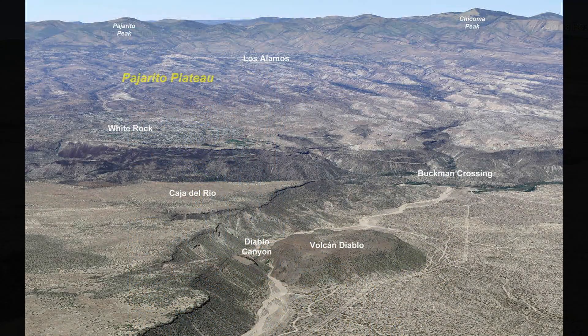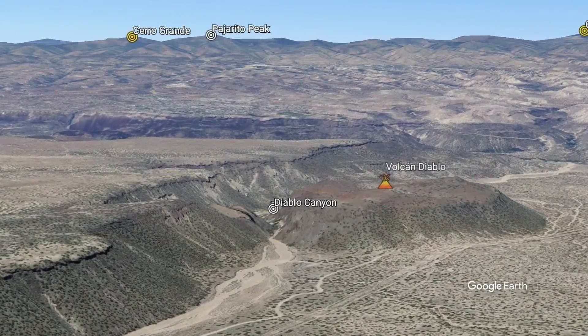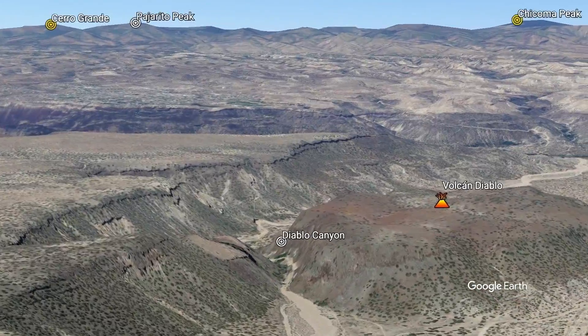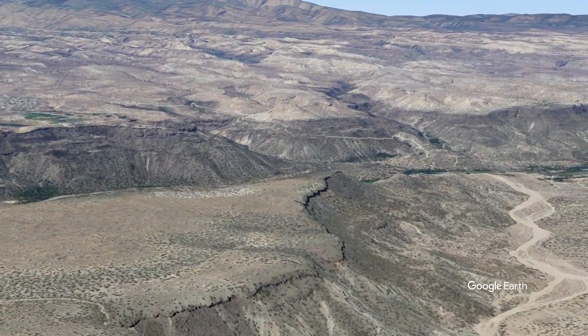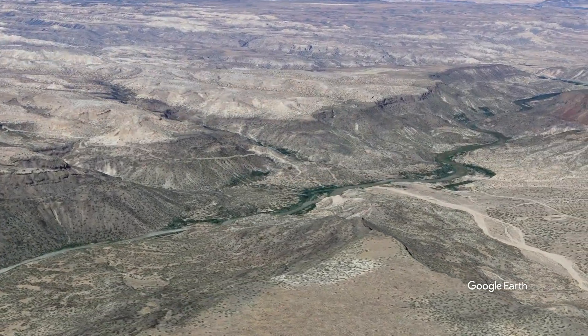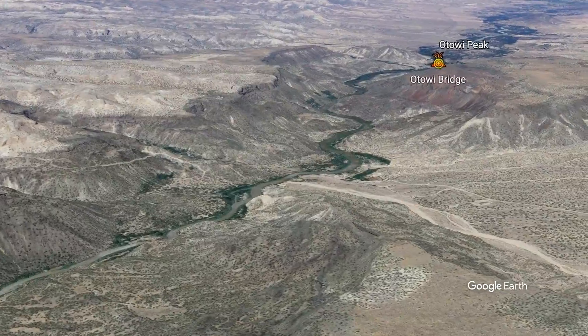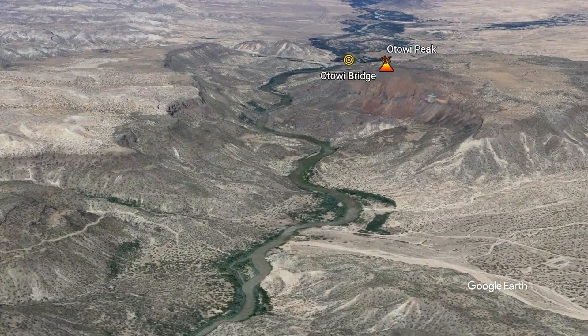As we begin to fly over Diablo Canyon, the Rio Grande and White Rock Canyon come into view. The Rio Grande has been carving this canyon over the past two million years, and we will gradually turn north and head upriver for a few miles. The Buckman Wellfield is located on the east side of the river, providing Santa Fe with roughly one-third of its potable water supply.